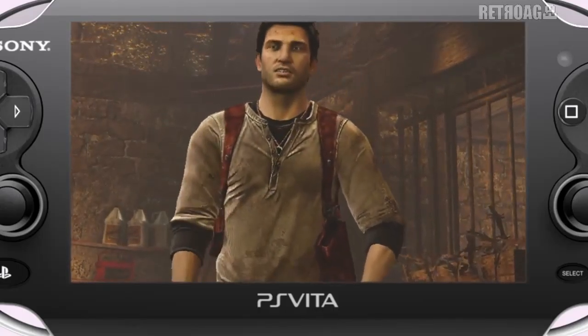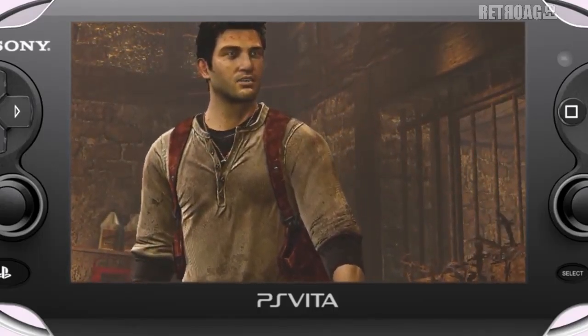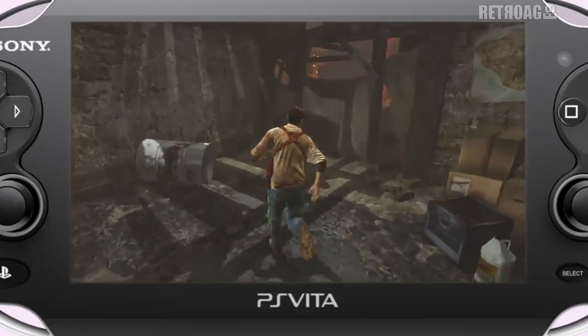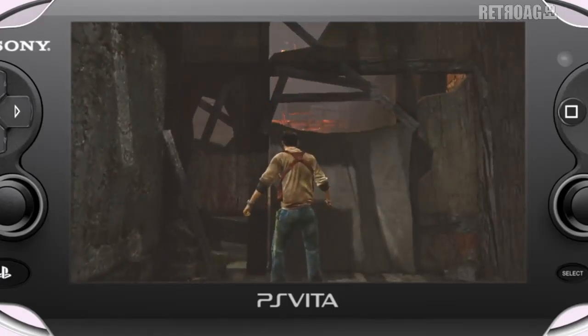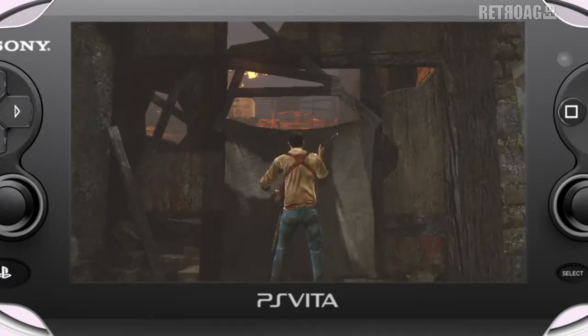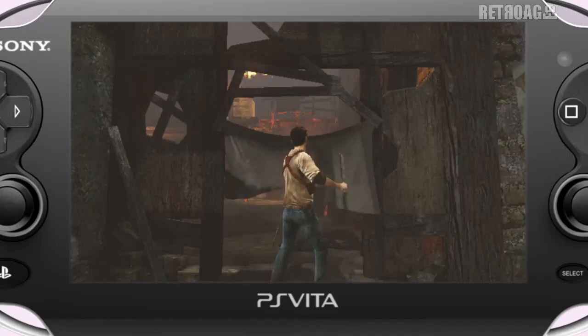Another new feature we're showing off is Drake's machete, which he uses to clear obstacles and create paths. Whenever you need the machete, its icon will appear on the icon bar. Just tap it and we're in business. Using the touch screen, I follow the arrows with my finger. If I do the gestures correctly, Drake will cut the tarp apart using his machete.